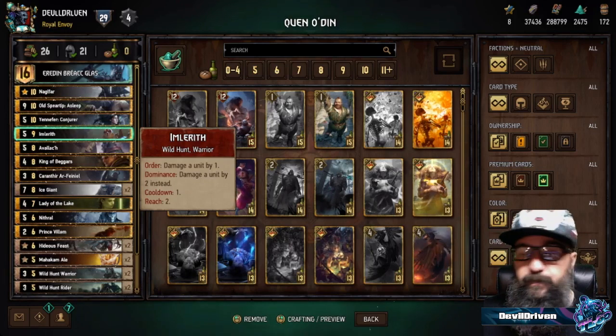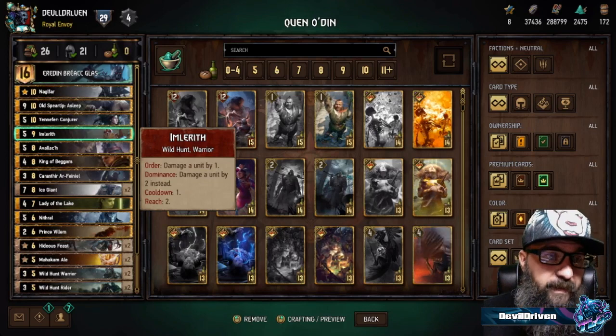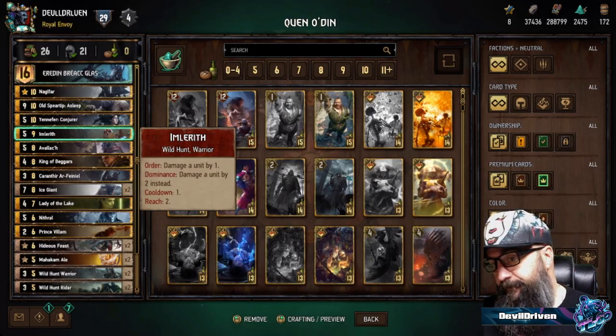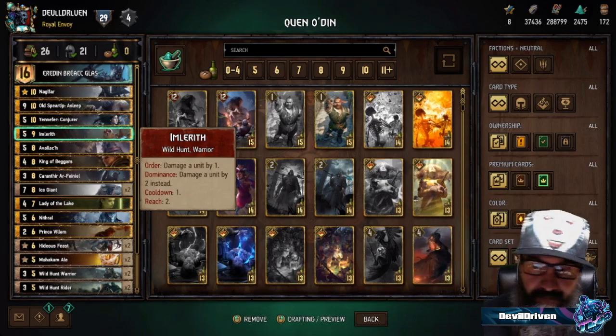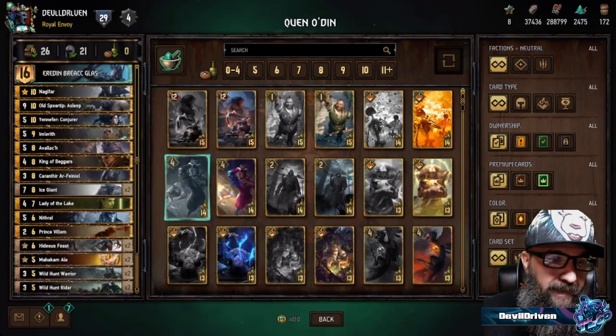Imlureth is the engine, and this is another card where I'm super confused — if this card is not worded properly or what, but I've had dominance several times and it does not damage for two. I don't know if it's a bug or whatever, but I only damaged for one and I had this thing up to like a 12. This is another reason why I'm not sold on this list.